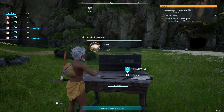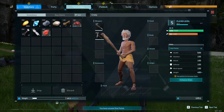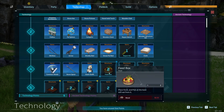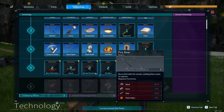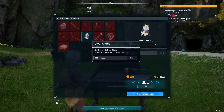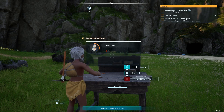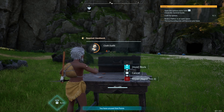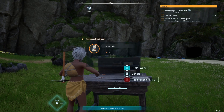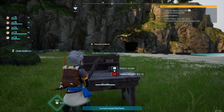This just shows you how fast you can level up pretty quick in this game. Let's go into our tab and unlock that item we were trying to unlock — the cloth outfit. Let's make our cloth uniform so we can get out of these rags and look a little more presentable.